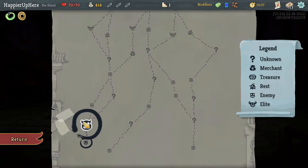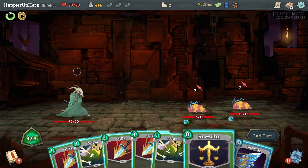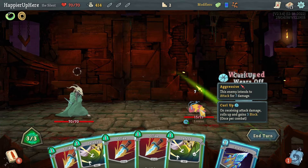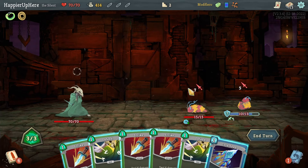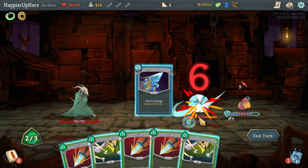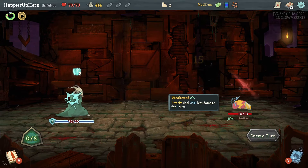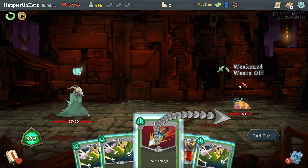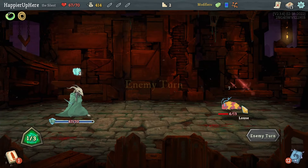Cold Snap gives me a frost orb — that's not a bad idea. Recursion would be useless and Slice — Cold Snap, can I kill this one with 18 damage? Yes, I think I can. Let's do Cold Snap, Strike, and another Strike. I'll take three damage this way, but otherwise the run would have taken much longer.